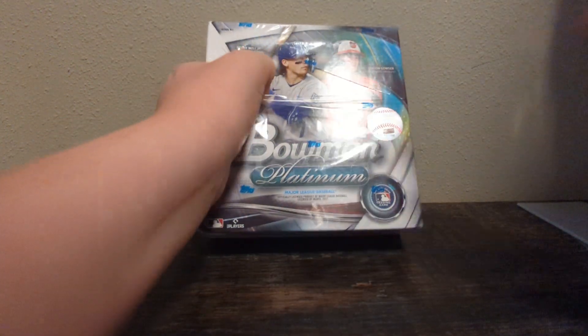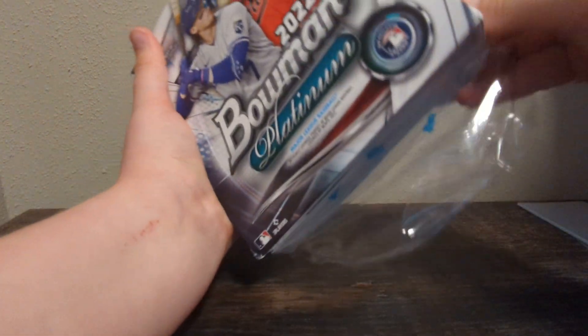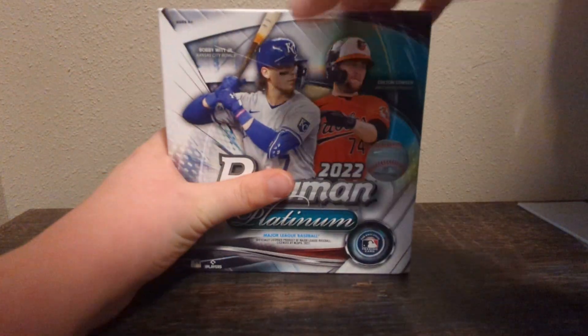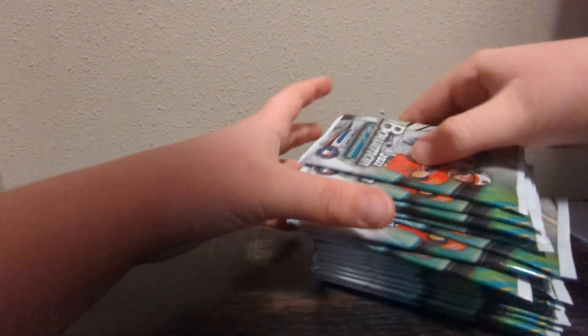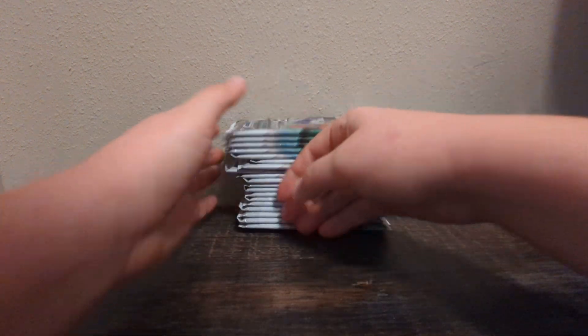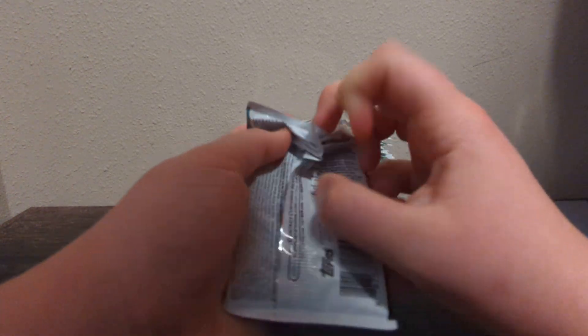Go over some Bobby Witt Jr. Looks like Colton Couser on the front. Julio Rodriguez. Let's see what this is looking like in here. Quite a few packs, so you can see why we're kind of breaking it down. It's a bunch of packs, but there's only five cards in each. This video's probably going to be a bit long.